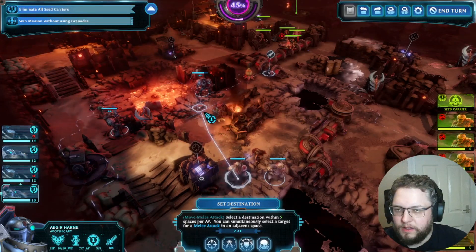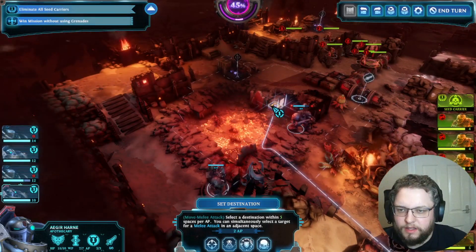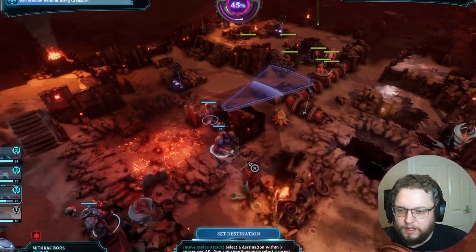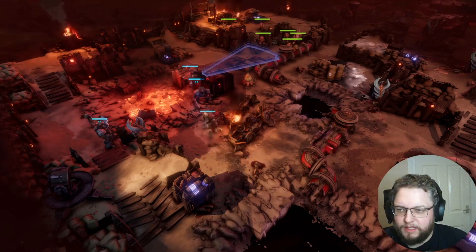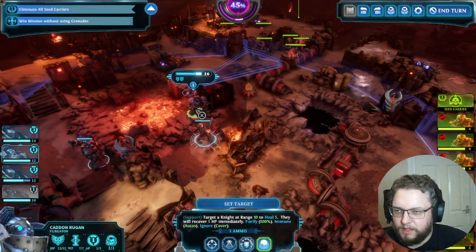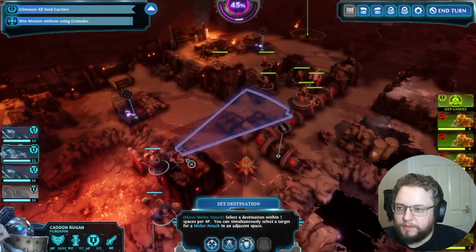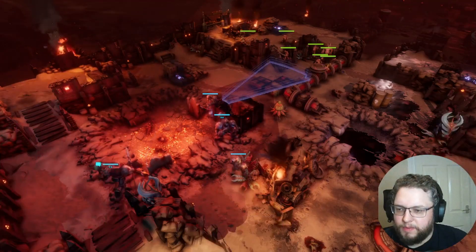So let's go here first — or do we want to try here and see if this overwatching makes sense? Yeah, that's a good overwatch location. Without getting too bogged down, this unit probably just wants to play healer — we don't want to take any risks here. There we go — set target, healing him up. I don't like it that we're probably going to mess up our eliminating seed carriers objective.